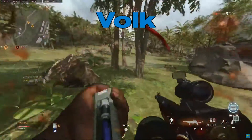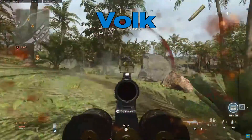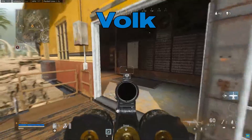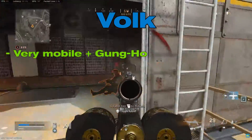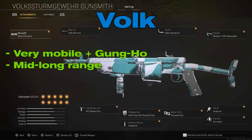Volk. The Volk can become a powerful weapon in Warzone when taken to the gunsmith. The right attachments on this gun can make it highly mobile, similar to an SMG. The gung-ho perk with this gun allows you to fire while sprinting, meaning you can shoot at enemies as soon as you spot them. It received some buffs in Season 3, making it a little more effective at mid-range.